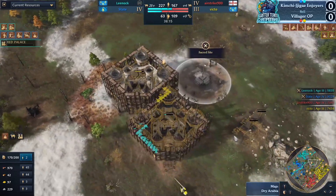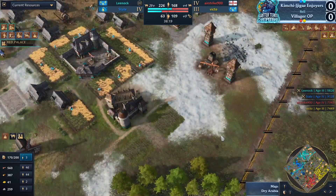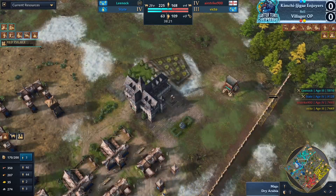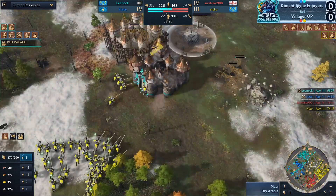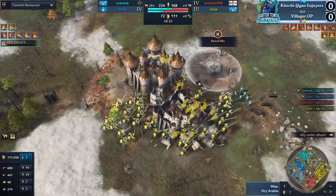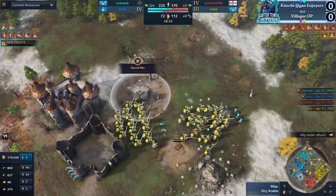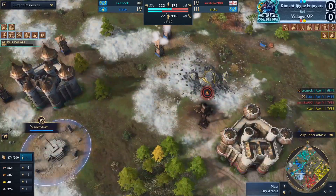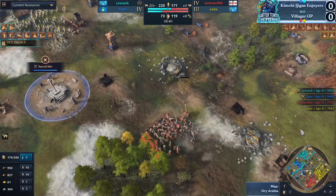Dueling keeps going down there — wonder who's going to win this. Leanoc being a bit bold. It looks like we have an age-up coming through. The keep gets cancelled in the middle. Look at the knight numbers coming out for Victo — Leanoc is going up with the Red Palace to Imperial Age. It's a bold choice, but the Red Palace all the way over there kind of makes sense — it's going to help protect the trade on that side.